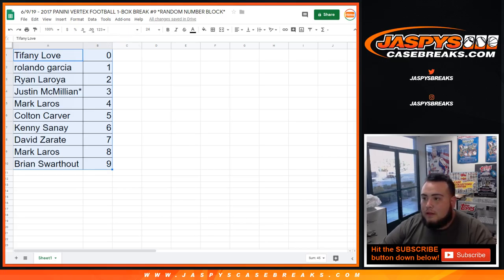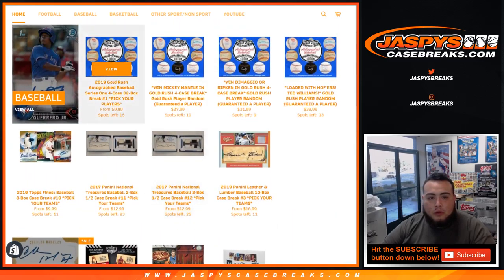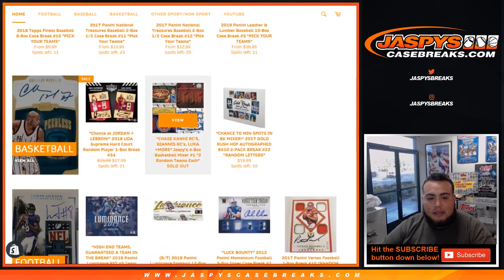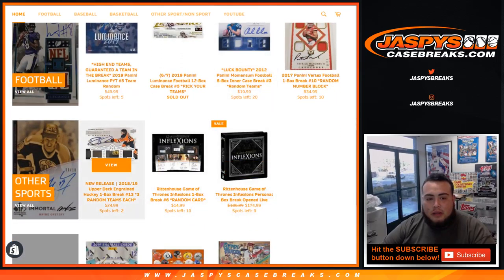I'm here again tomorrow, and then Joe's back on Tuesday — streaming seven days a week again. So we're printing out this list. Continue to shop. The mixers sold out. We just got to sell out this break, the 8x10s. We're almost halfway there in the autographed baseballs, national treasures, 11 left in Finest. Luminance is sold out, but five left in the team random. Momentum is down to 20. Two left in Ingrained.